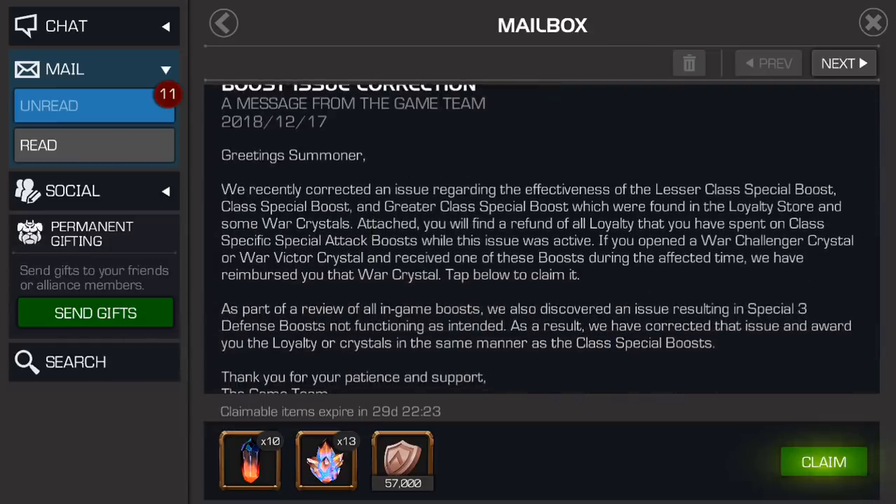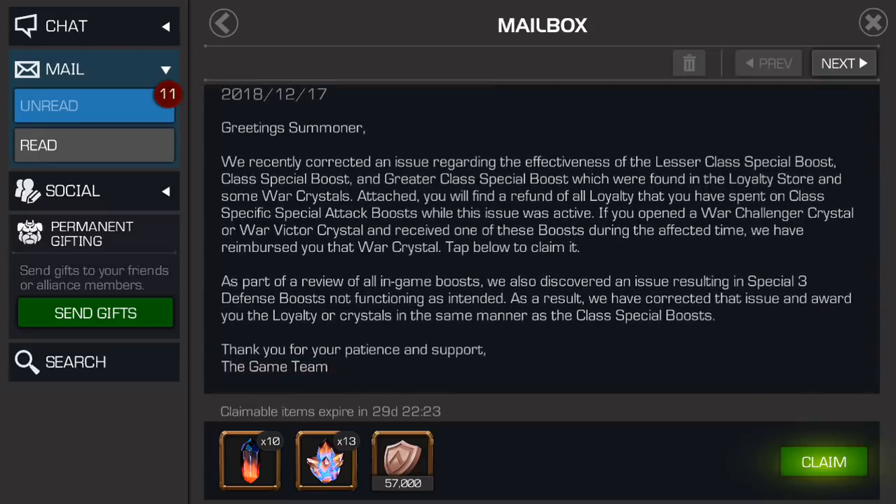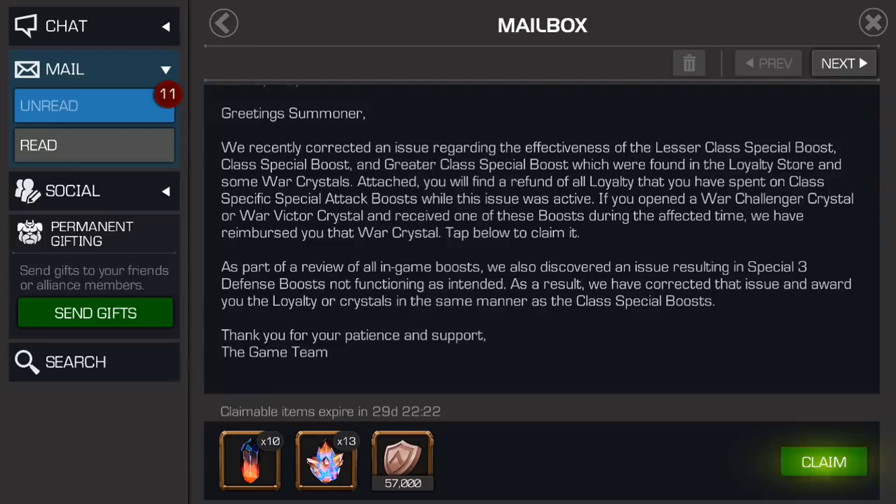It says: 'We recently corrected an issue regarding the effectiveness of the lesser class special boost, class special boost, and greater class special boost, which were found in the loyalty store and some war crystals. Attached you will find a refund of all loyalty that you have spent on class-specific special attack boosts.' I know some of these people are going to make my 57,000 loyalty back look like nothing, because quite a few of you have told me you've spent hundreds of thousands of loyalty.